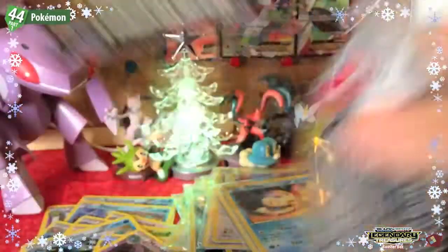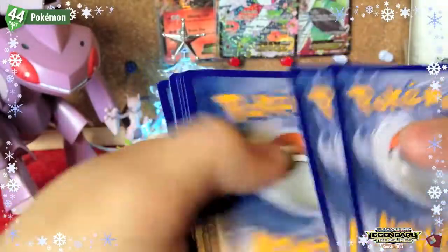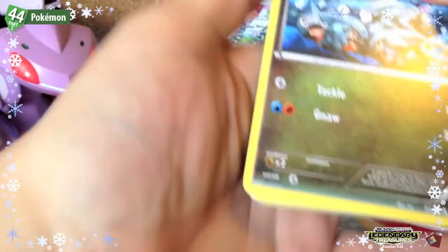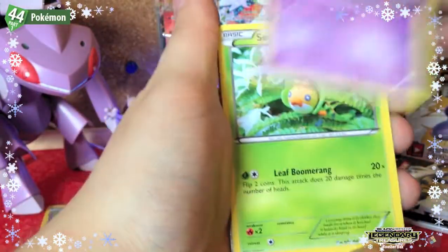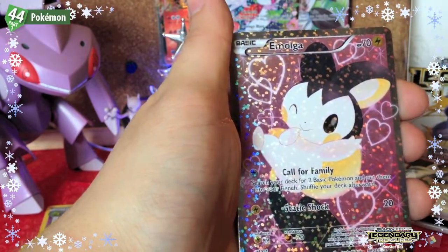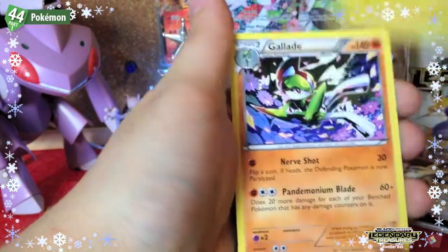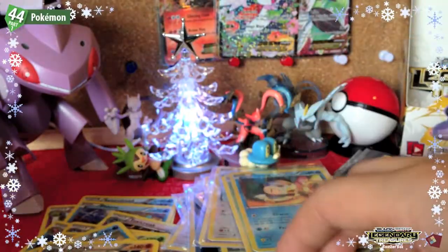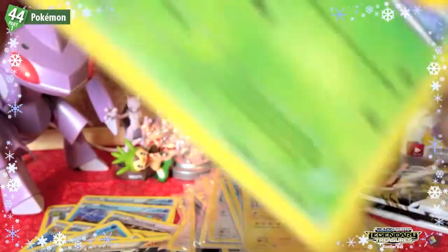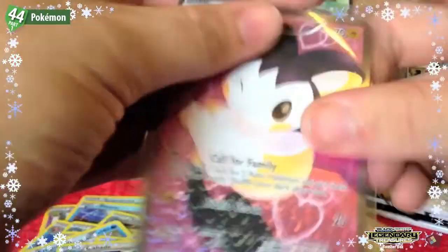On to the next pack, getting to the end of this side. We have Gible, Ralts, Swadloon, Piplup, Palpitoad, Zorua — an Emolga Full Art! Wow. Then Servine, a Thundurus holo, and a Gallade rare. Going to run out of sleeves — actually this is the last sleeve, which goes straight to Emolga. I better go get more because we're going to need them.